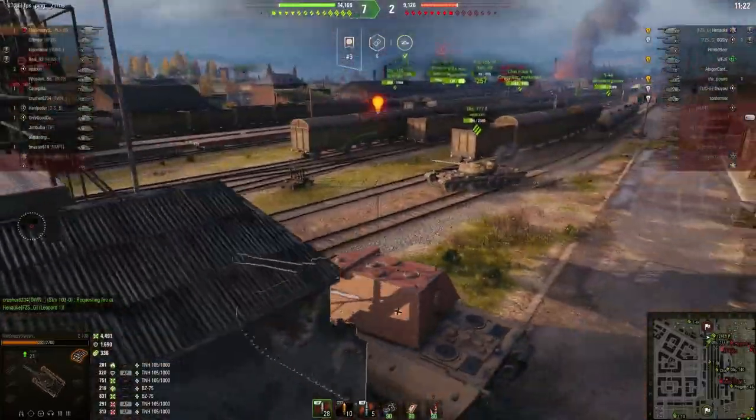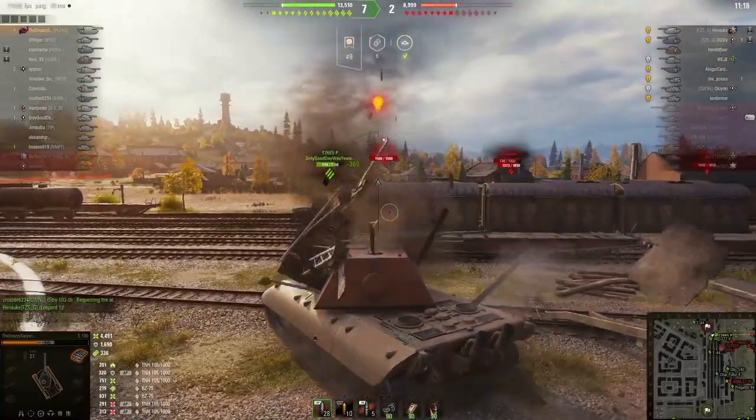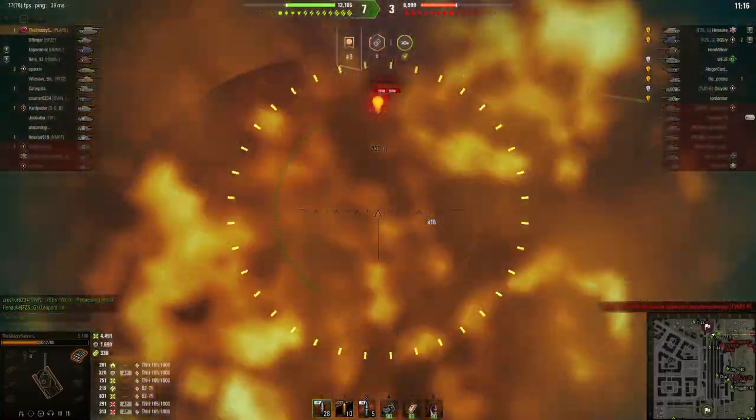This is where the mobility of the E100 actually comes in handy. It's definitely not a fast tank, but it's faster than the Maus, and that's one of the key differences between the two.